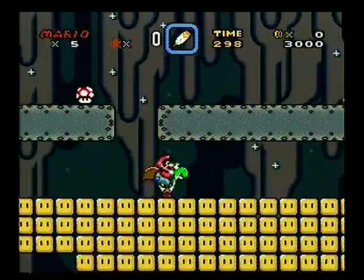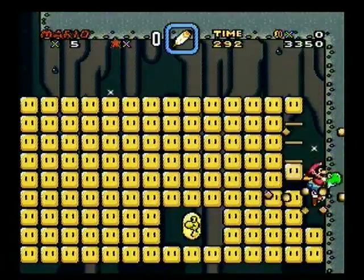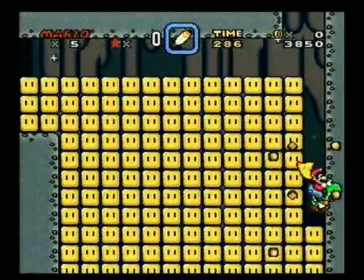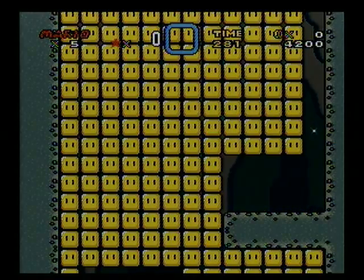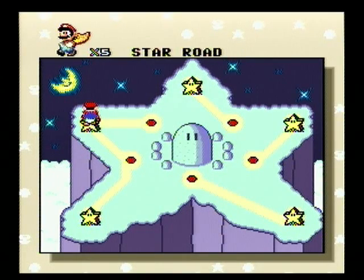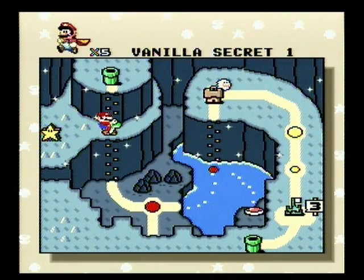I wanted to play through the whole game, but there are two ways to go through here. If you want the secret exit, stick to the right. I'm gonna go for the secret exit first. And just like that, it took all of — nineteen seconds, maybe less than that — you can access Star World 2, and this Star Road takes you to Vanilla Secret 1.